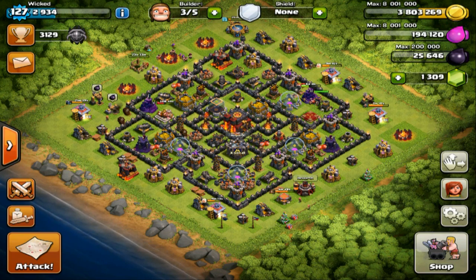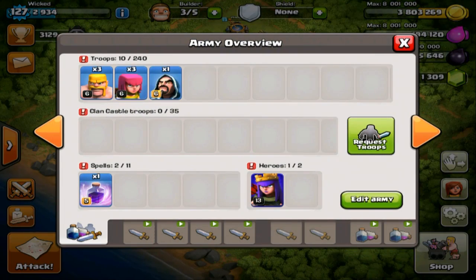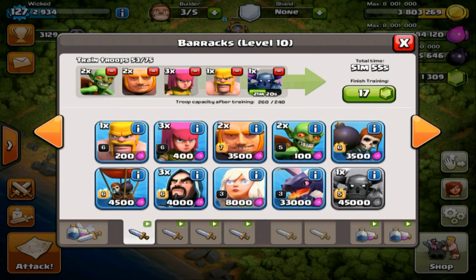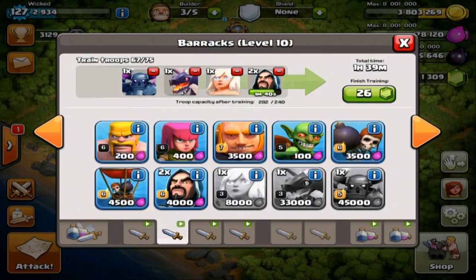Hey guys, Wicked here and welcome to the first look of the Clash update that just happened. I want to tell you my favorite things about it so far. The first one I'd like to show is the army overview — you can do everything on this window. Down the bottom with these four tabs, these are all your elixir-type troops where you can queue up without having to find them in your base.